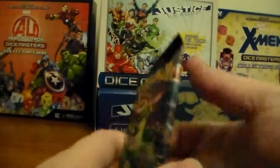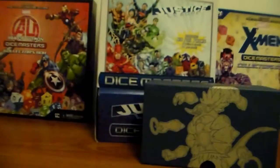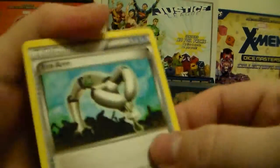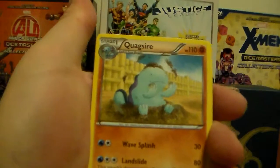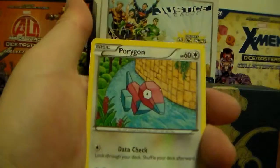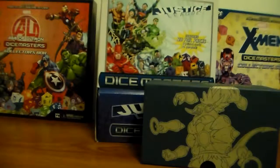Down to two packs. Only got one Holographic so far — hoping for an EX. Got Eco Arm, Tangela, Hex Maniac, Quagsire, Nyalf, Spinarak, Porygon, Unown, then a Forest of Giant Plants Reverse Holographic, and then a Meditite Ancient Trait. Last pack.